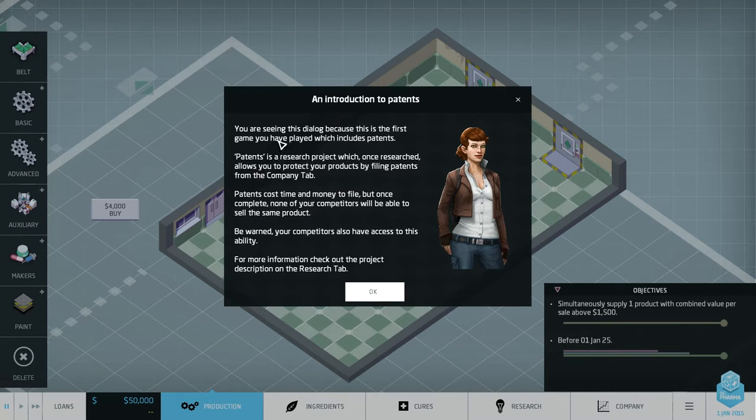You're seeing this dialogue — this is the first time you've played this. It includes patents. Patents is the research project which, once researched, allows you to protect your products by filing patents. Patents cost time and money to file, but once complete, none of your competitors will be able to copy the same product. Be warned — competitors also have access to this ability.